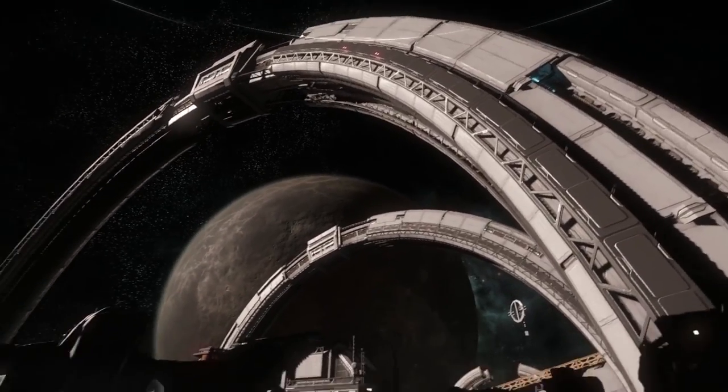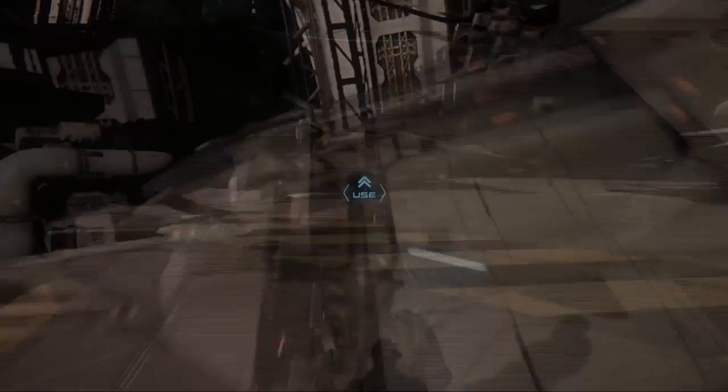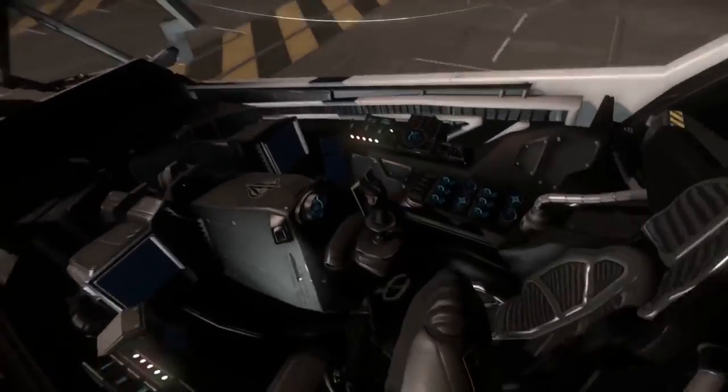Now I cut up the narrative a little bit, but basically you wake up on this space station, look out the window to see just the massive scale of it, and then walk outside through an airlock onto the ship landing pad, and several different crew members get into different kinds of ships.